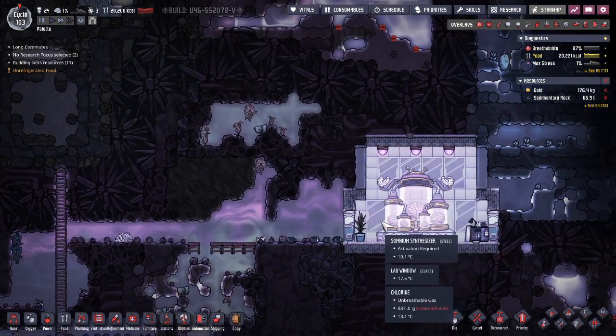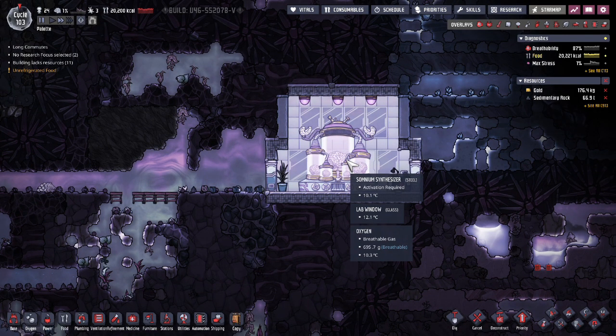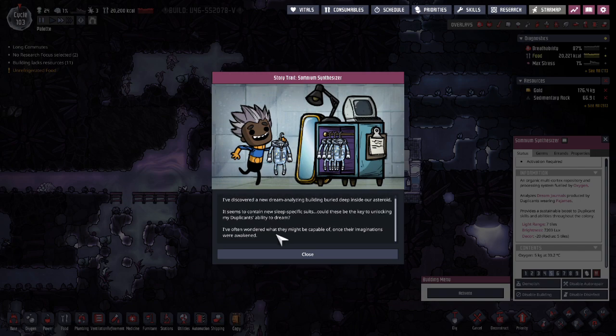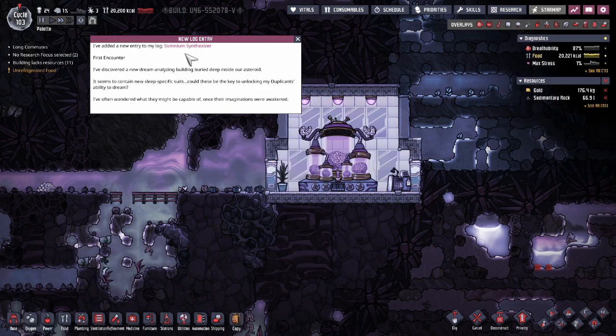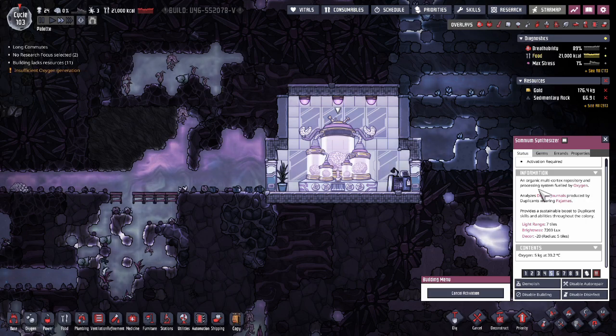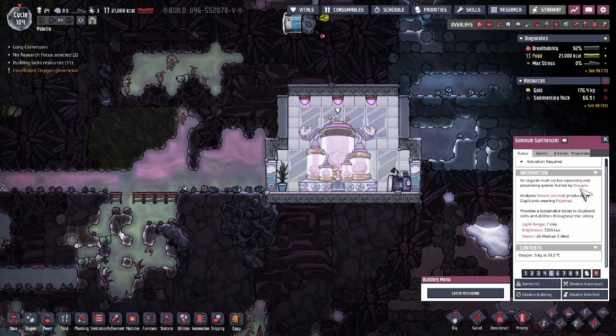Heading over to the other side of the world on the right-hand side, we have something called the somnium synthesizer. I don't know much about how this one works, but from what I understand it'll allow the duplicants to have dreams as they are wearing pajamas, assuming that the machine is filled with oxygen. The issue being I don't know where you get the pajamas from — I'm assuming it's from the loom — but I have my duplicants focused on other things at the moment. The machine actually says that it will increase my duplicants' skills and I think it even reduces their stress, so that sounds really amazing and I definitely need to get to this one sooner rather than later. Although I am kind of interested in — if not also a little scared by — what the duplicants dream of. I'm hoping they dream of ham, and that's about it.